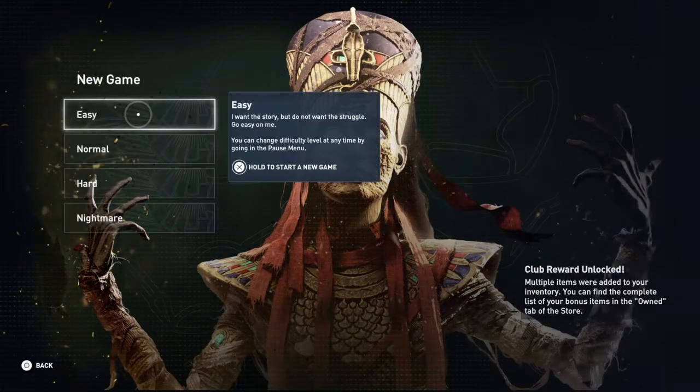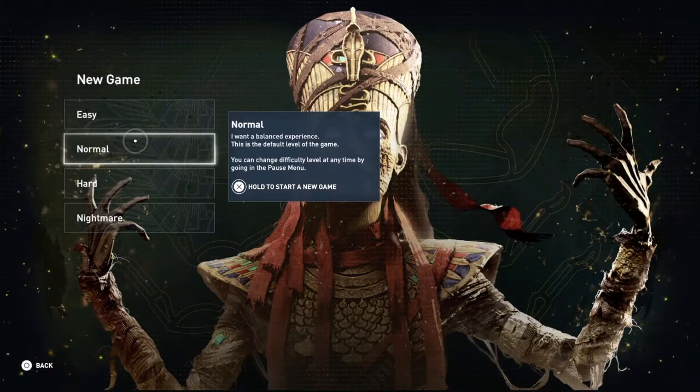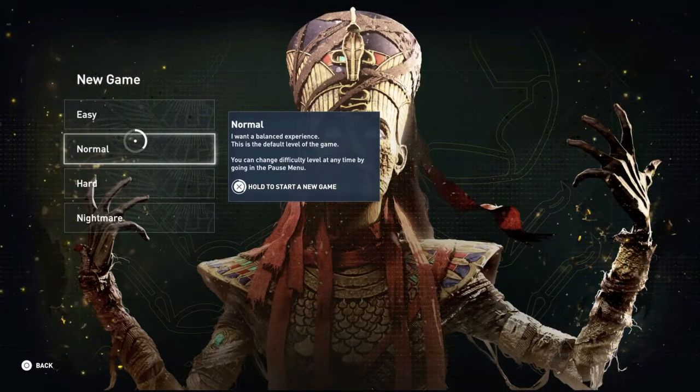Okay so, go to new game and you see we've got levels. We're going to take normal — that's what we're going to do. We're not going to do it hard or nightmare. There's no point in that, but we won't go as easy as easy, so we're going normal.